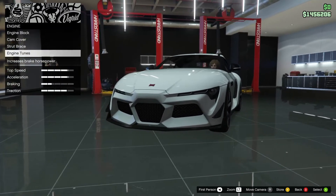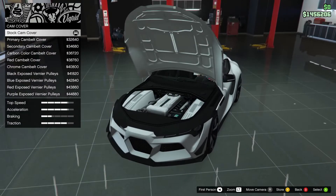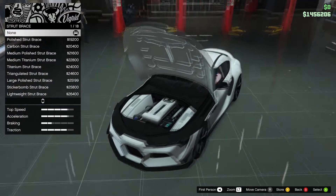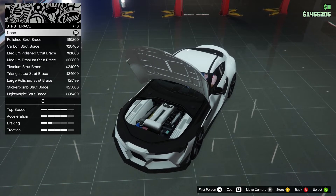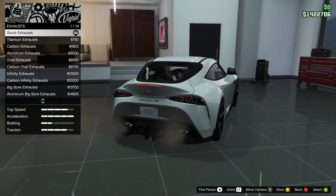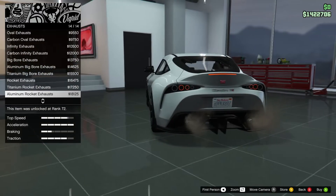You also have engine options but honestly I don't really care about these, so I'm just going to show you them. There's some sort of animation as well. The customization is close to pretty much every Benny's Original Motor Works car, so the strut brace as well, engine tunes — that's the standard stuff, just as it was with the armor and the brakes which you can customize on every car. Now exhausts — also lots of different stuff here.